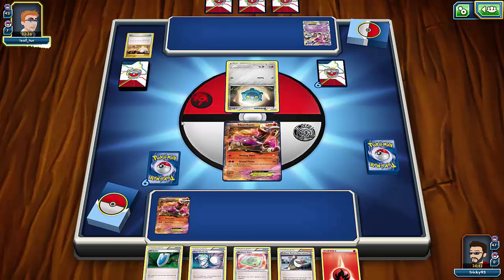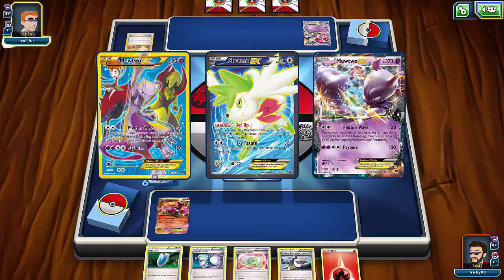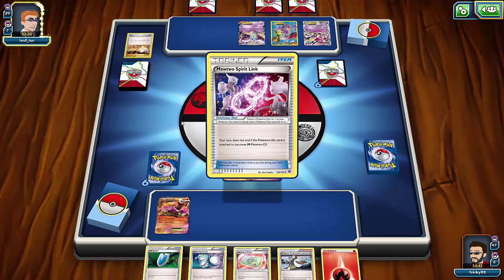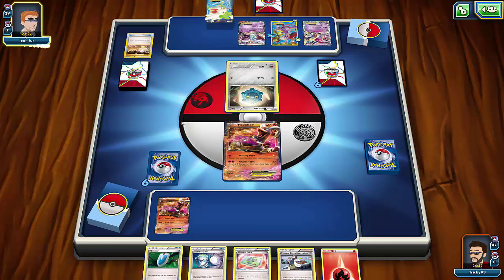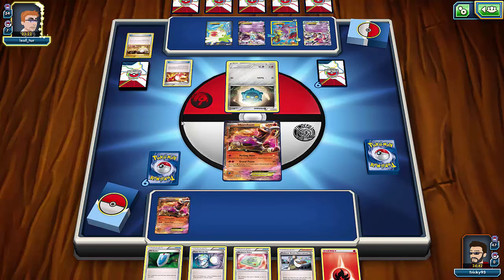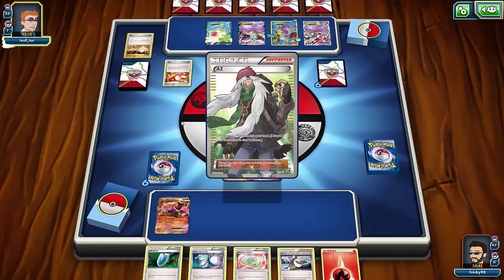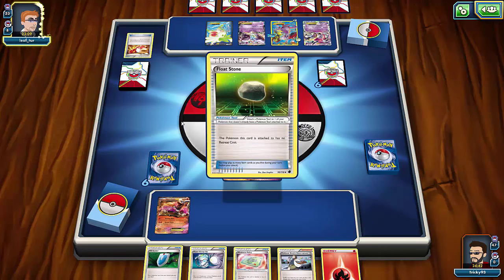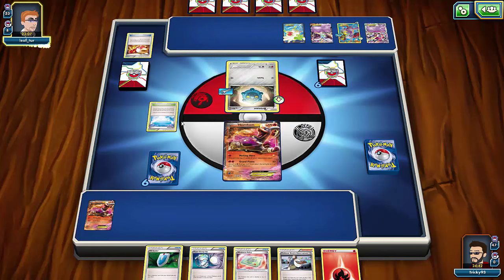He's going for Hoopa, so I'm guessing he's running Mega Mewtwo. He ran this type of deck before with Bronzong and Hoopa. I wish I could get my stadium card out. There's a Spirit Link and a Double Colorless — he's setting up quite quickly. He's flying through his deck, down to 34 cards. He picks up the AZ as well, then puts Sky Field out.